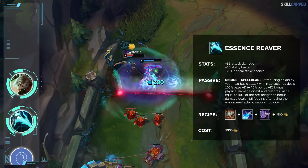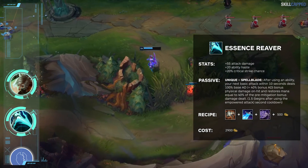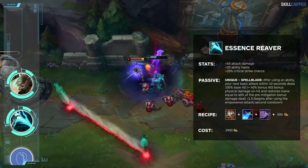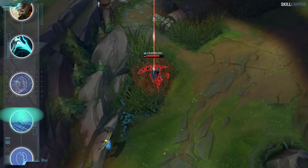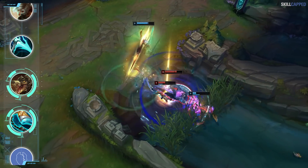Since Riven has relatively short cooldowns on all her abilities and wants to weave in autos to benefit from her passive, the Spellblade proc from ER is really amazing for her. Look to abuse this setup while you can, as we wouldn't be surprised to see Reaver nerfed in the coming patches.